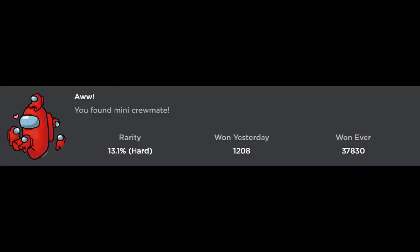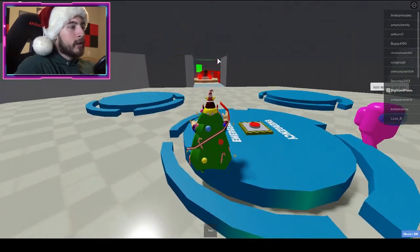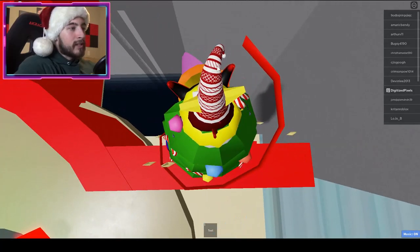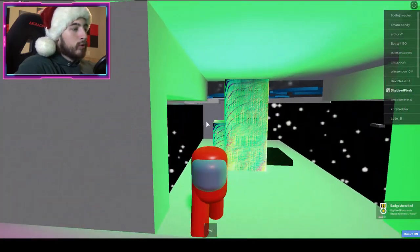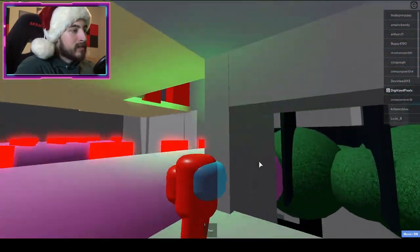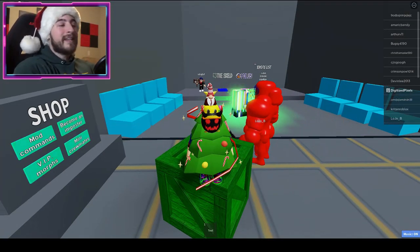The next one is called 'Aww — you found the mini crewmate.' This one is in the Skeld map. Once you're there, go over to the asteroid game, then drop down right here and go under this way. You'll find what's supposed to be the mini crewmate. There it is — the mini crewmate badge.